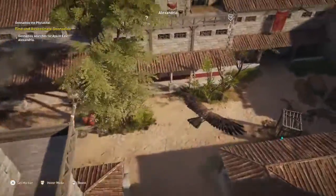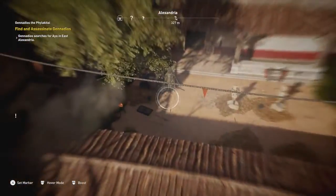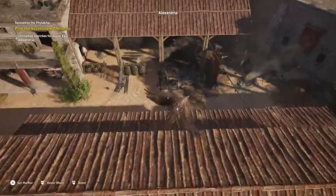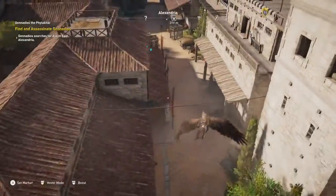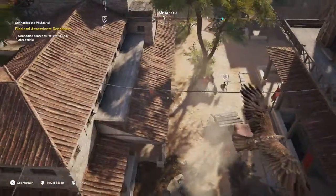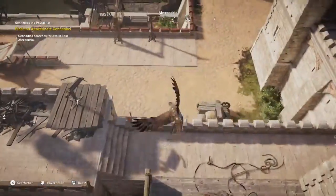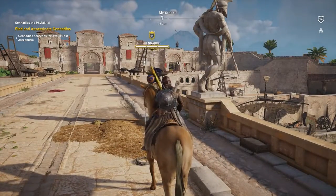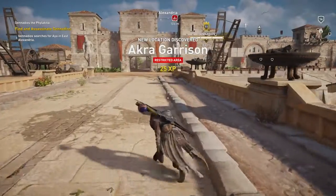Now let me mark as many people in the courtyard as I can and then we'll do this. Let's see. Anybody down there? I don't see anyone. There's another one. There's another. There's another. And that might be as good as I can do. There's Gennadios and his two friends. And the guy in front. So let's get to work. We'll clear out everything but Gennadios and we'll start on the walls I think.